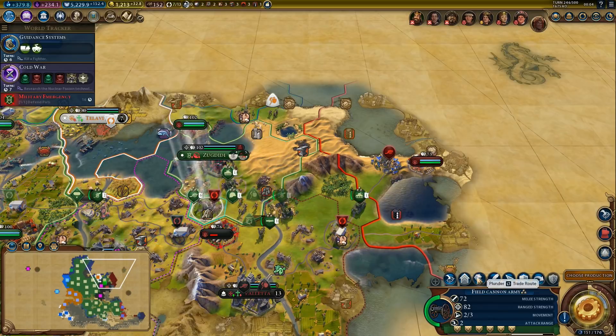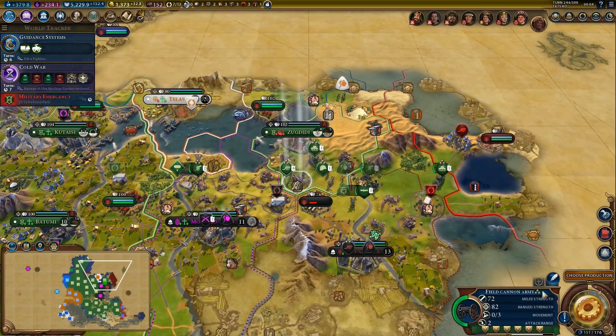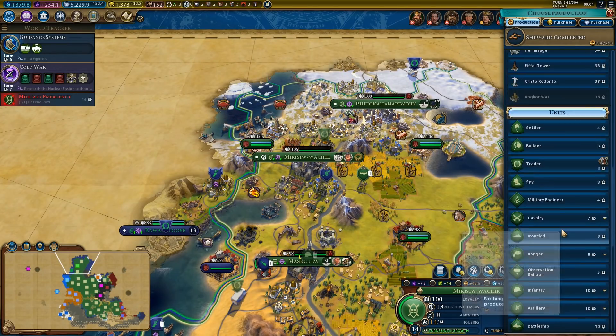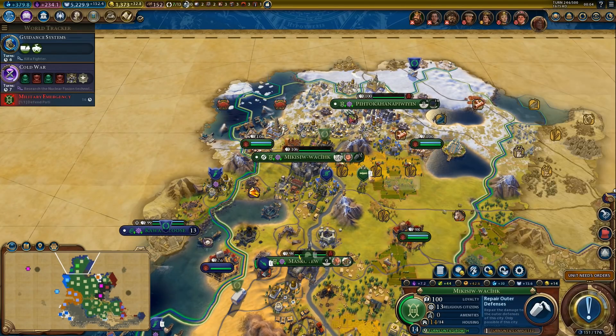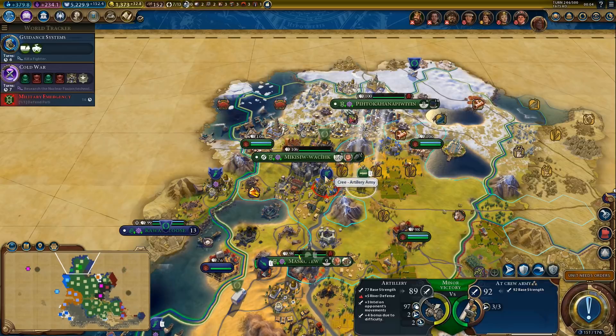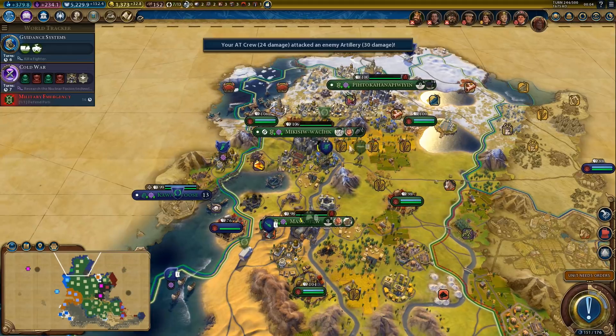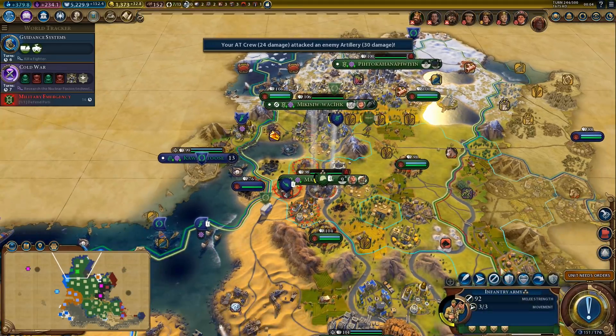We can pillage this trade route because it's not like we have anything better to do on this turn. And maybe repair the walls — that would be nice. And to get rid of that artillery. We even got a promotion out of that — nice.